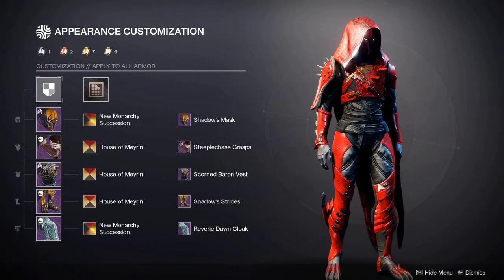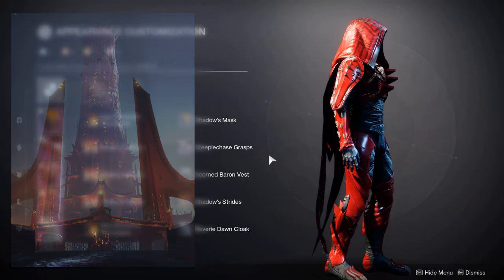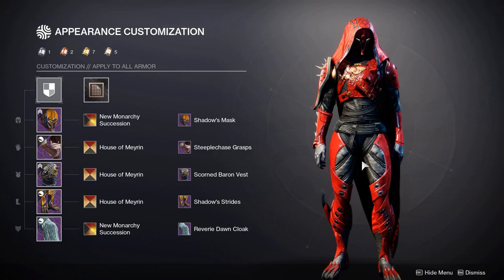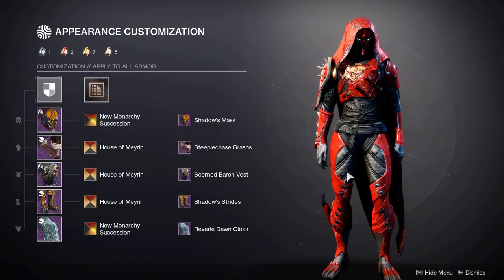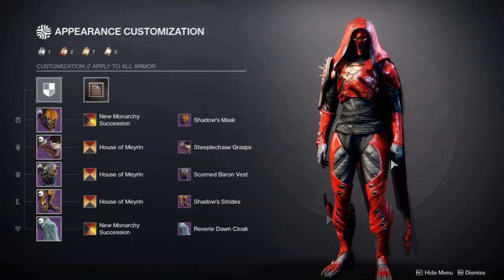As you can see here, this is my Scarlet Queen set — it's based off the Scarlet Keep, so it's obviously going to be themed around the Hive. That was the first starting point: the Hive, and then also the colour red to match with the Scarlet Keep. So there are two starting points right there: the Hive and the Scarlet Keep.